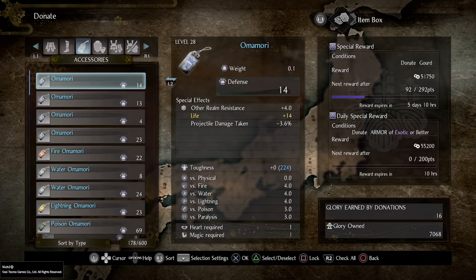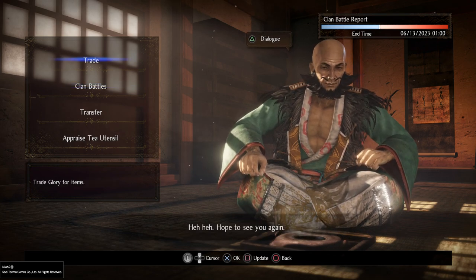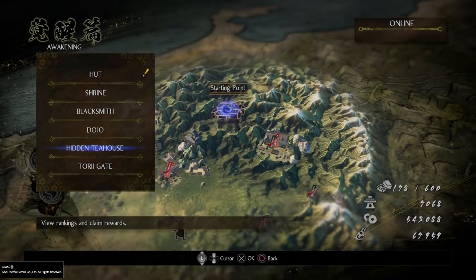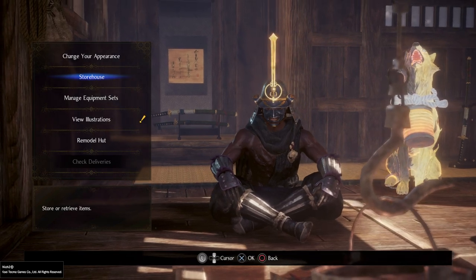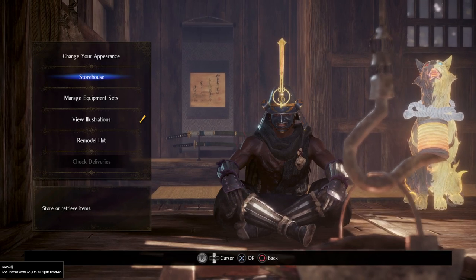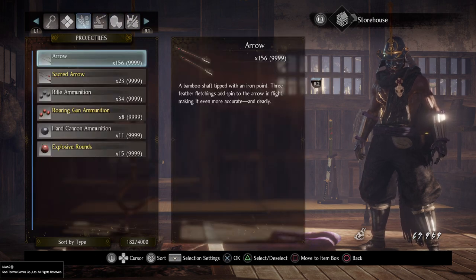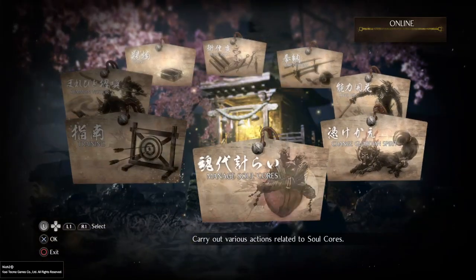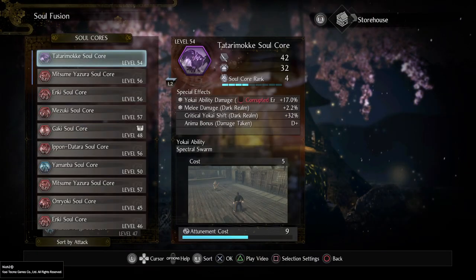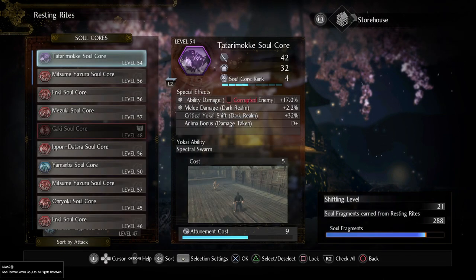Now that I've seen 'donate armor of exotic or better,' for the next ten hours I'm not touching any of my exotic armors — I'm just holding on to them until I can donate them because you'll get way more money this way than selling. That is my advice. When it comes to soul cores, I pretty much just store all the ones I don't use in my storehouse, then soul fuse the ones I don't want onto each other. If you go to the shrine and manage soul cores you can fuse souls, then go to wrestling rights and rest them to get soul fragments so you can get the shifting points.